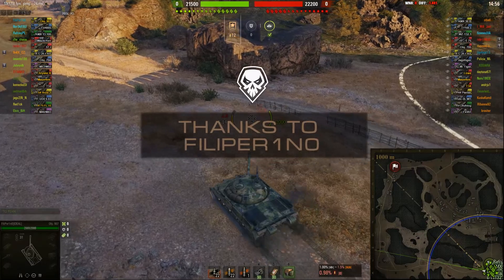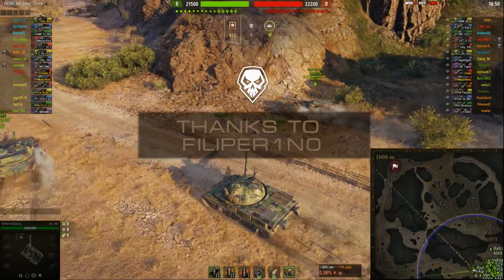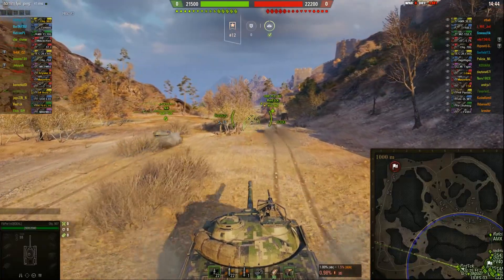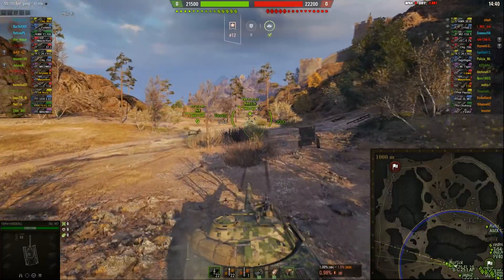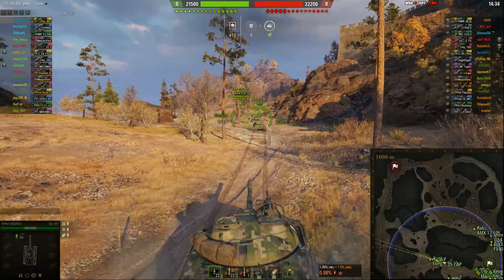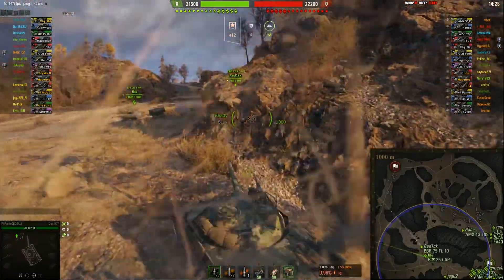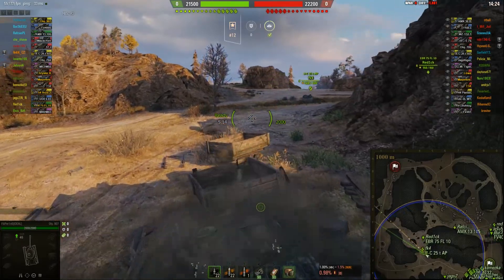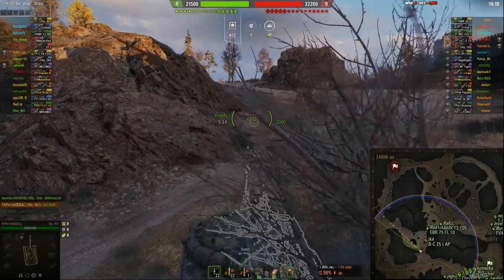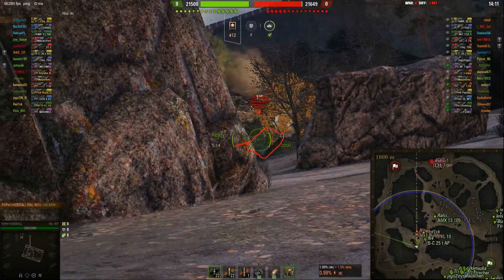Hello and welcome to Viewer Replays. This time it's with Philip - we've seen Philip before, he's from iDeal. He sent a lot of replays in, so I was looking forward to this one. This time it's the 907 on Empire's Border, going for the mid section - that's also the place I prefer. It has a pen of 264/330/320, average damage 6.23 reload, aim time 1.92, dispersion 0.35, top speed 55 km/h, gun elevation 16, gun depression 5.